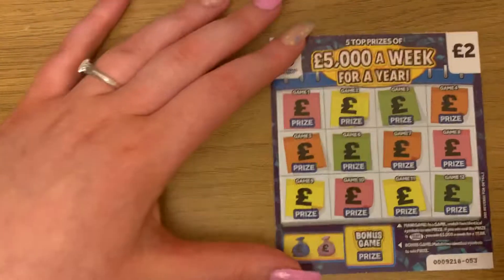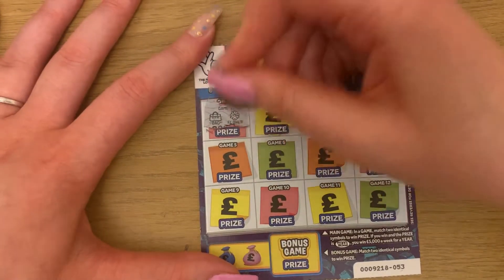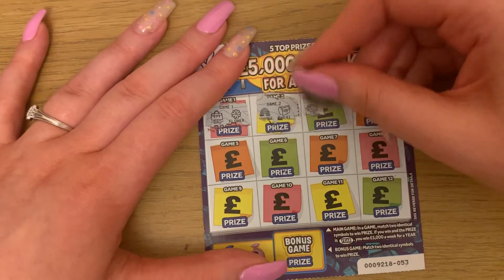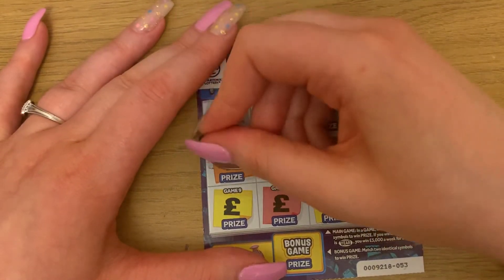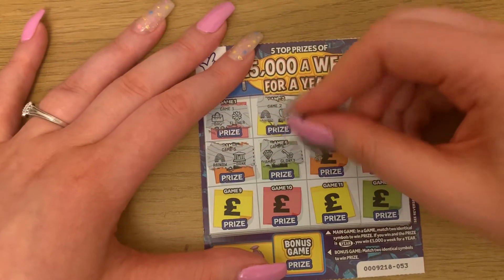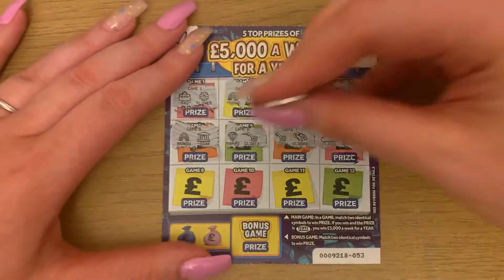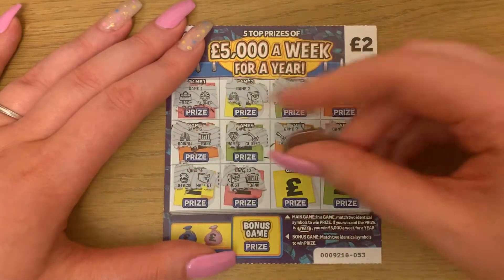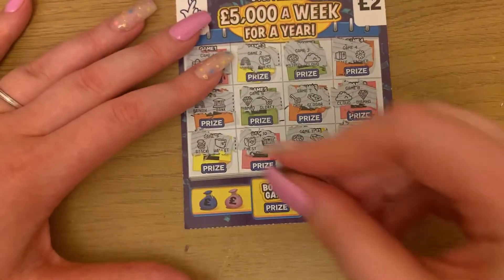Okay, so we have our last card. Who are we going to get? I know that winner. Bag and flower. Rainbow and chest. Mini tree and cloud. Safe and flower. Rainbow and bank. Diamond and gold key. Gold key and gold bar. Cloud and diamond. Stack and wallet. Chest and bank. Mini tree and gold bar. Stack and a pot of gold. And a bonus game.